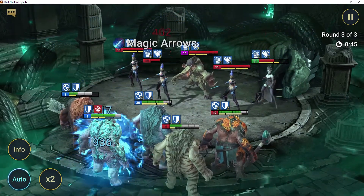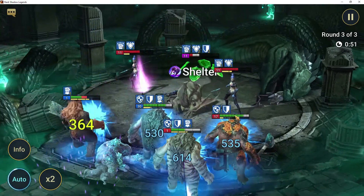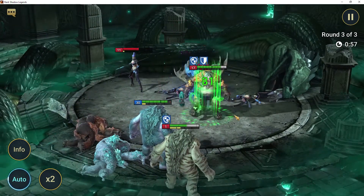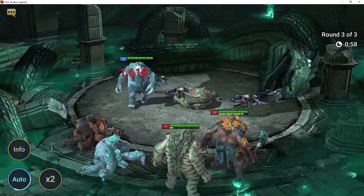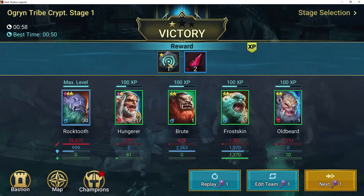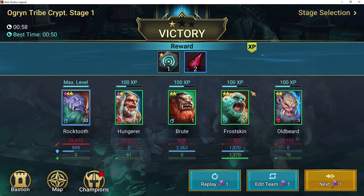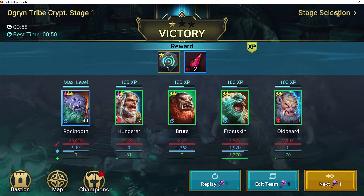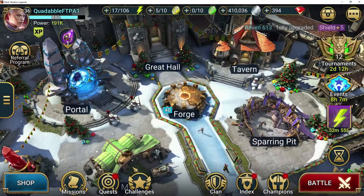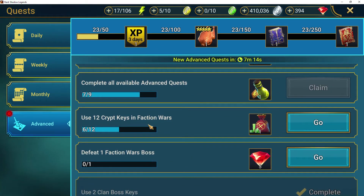Remember, when you attack in these Faction Wars, you're going to use one of the 12 keys that you got. You only have those 12 keys that coincide with your 12 attacks. And if you only have one faction you can attack on, you can complete your advanced quests. As you can see, I got some material for the forge, I got a glyph that slightly increases my accuracy substat. After I complete all 12 of these, you're going to see I can get these quests down here done — the 12 crypt keys in Faction Wars.